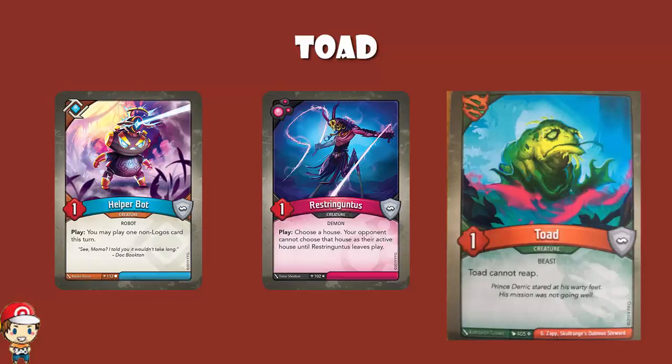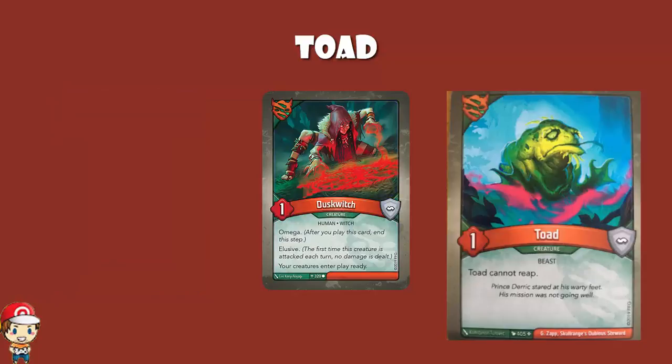Or you can use it to break Elusive. So you attack, they've got Elusive — nothing can happen. Take Dusk Witch. But then from there, you can actually take down a Dusk Witch. To be fair, if the Elusive is broken, you can also take down a one power Dusk Witch. But it's not terribly good, right? This is not a good creature.